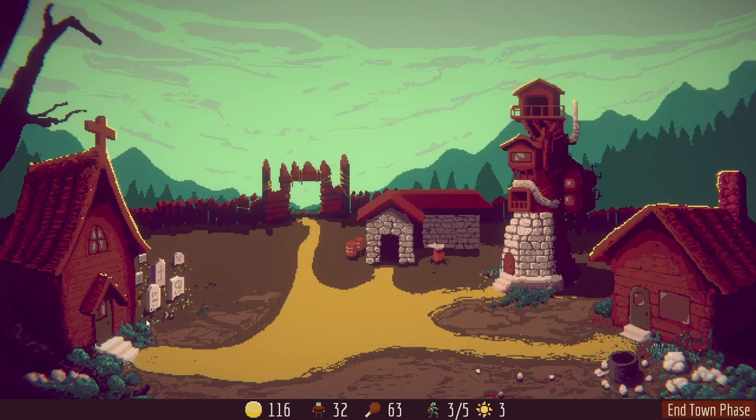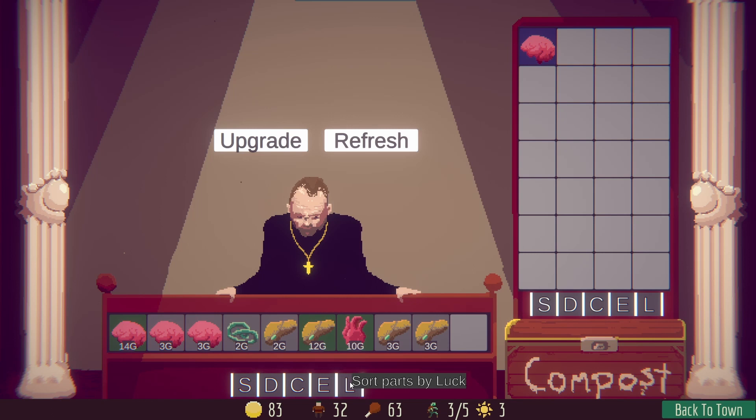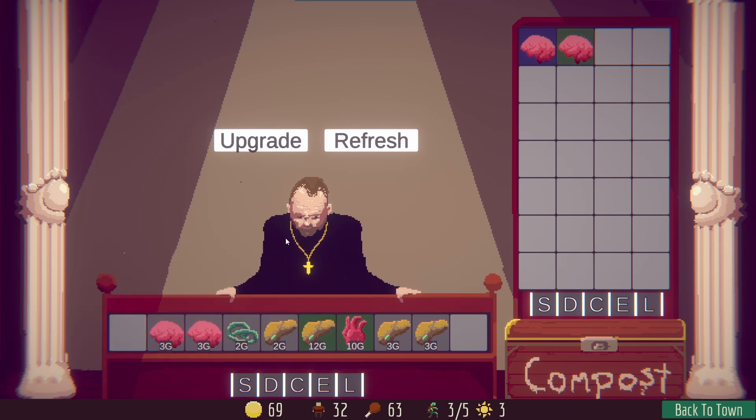Now we've got a good amount of money to work with, and since we've upgraded our shop, you can see we get our first blue item — this is a rare. It's got a lot more stats on it; it was super heavy in luck. Let's sort by luck and see if we can really build somebody to give us a lot of money.